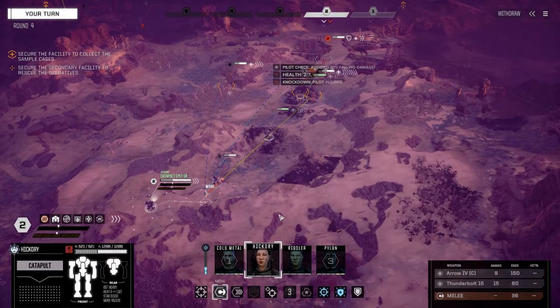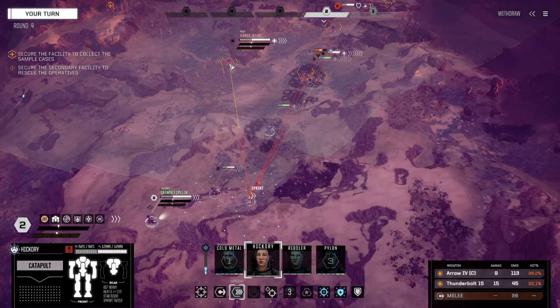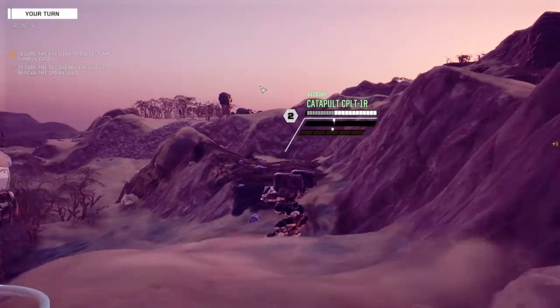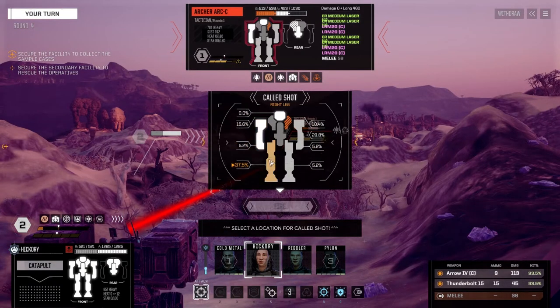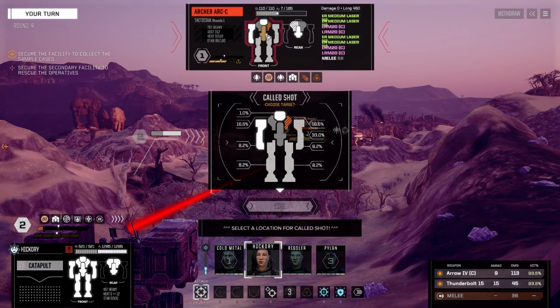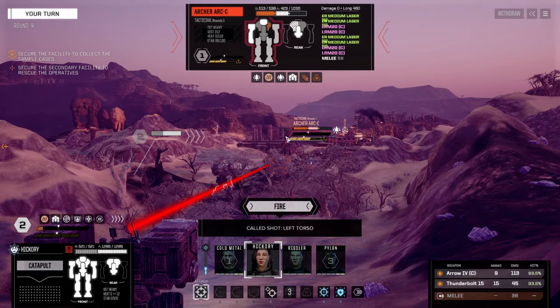Can we get eyes on that Jenner? Thirty-eight, 80 percent on the Enforcer — we're going to move over here. Got good chances on this guy so we're going to fire. We could try and kill this guy... he's got CASE ammo though. Yeah, let's go after this guy.